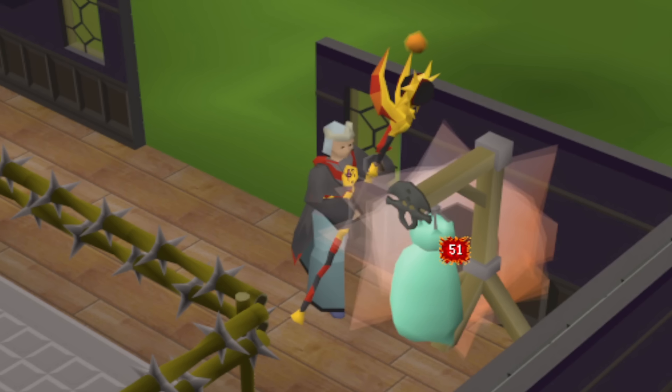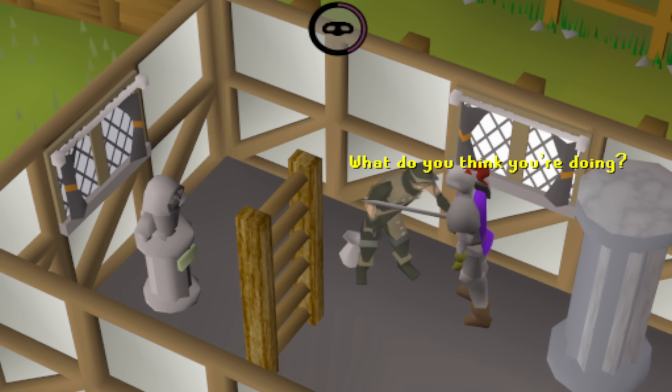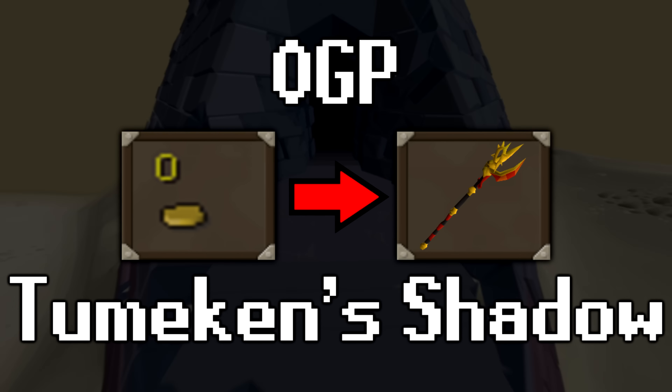The weapon being as good as it is makes obtaining one quite expensive. Starting with no gold in my bank, my goal is to earn enough GP to purchase the Tumikin Shadow and take on one of RuneScape's newest and more difficult challenges, a 500 invocation completion. Here is 0 GP to Tumikin Shadow.